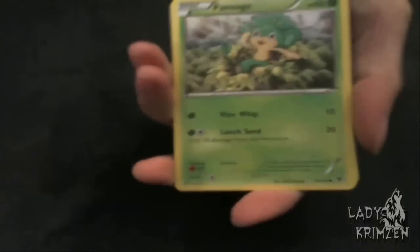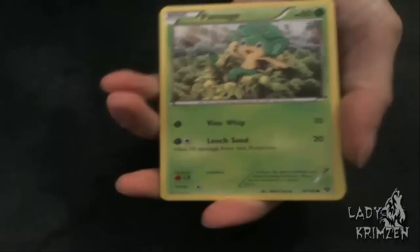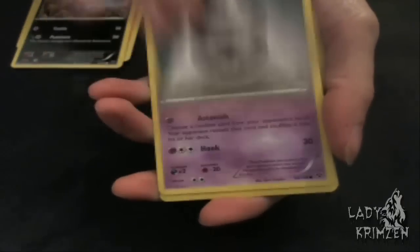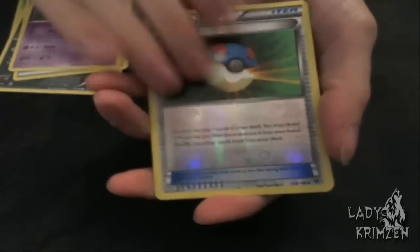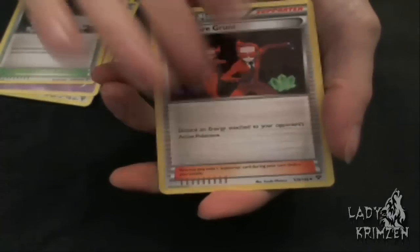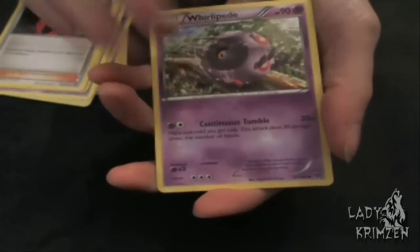Moving on to the XY expansion. We've got Pansage, Slugma, Inkay, Metal Energy, Phantump, and a Great Ball Reverse Holo. We have Arbok as the rare, Fairy Garden, Team Flare Grunt, Whirlipede, and that's the last card.